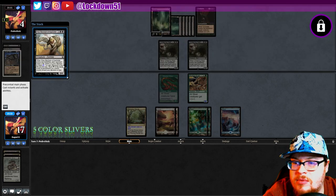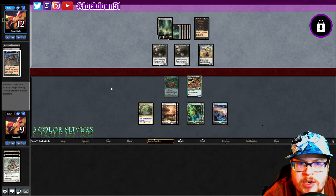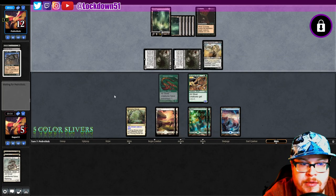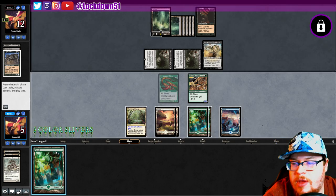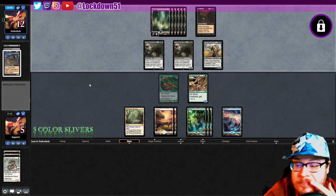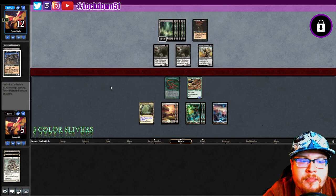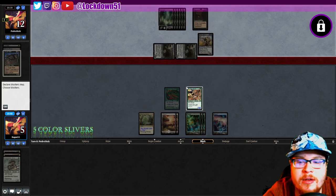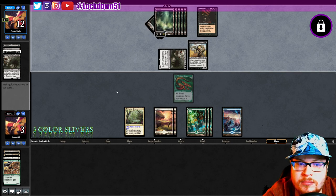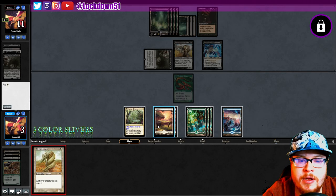Ouch. Ouch. It wasn't the kill shot they were looking for, but it will help them — they could start attacking. We knew about that one. Let's just see if we can survive this turn. We need to hit a Lead the Stampede and go off — that's what we need here. Because we have to block — could be attacking with Gary right now. I'm not risking one life. It's not what we need.